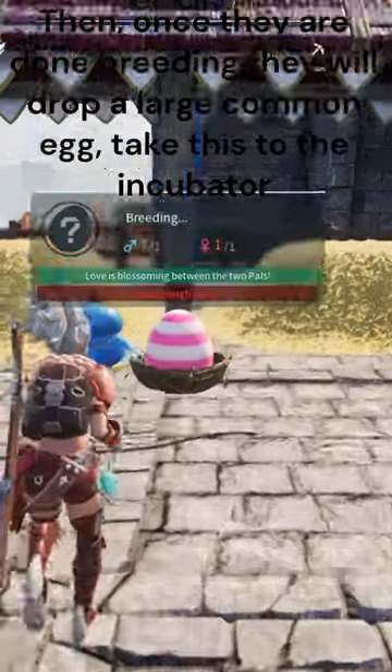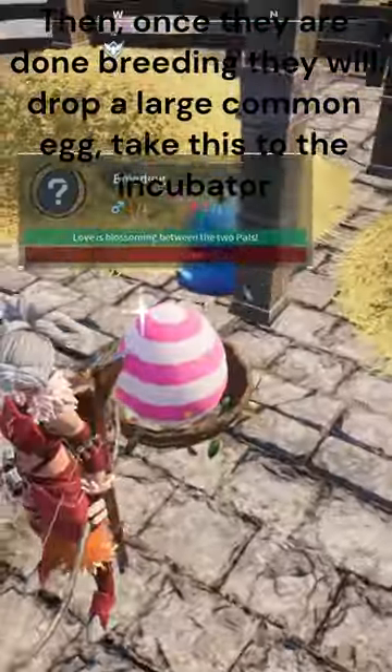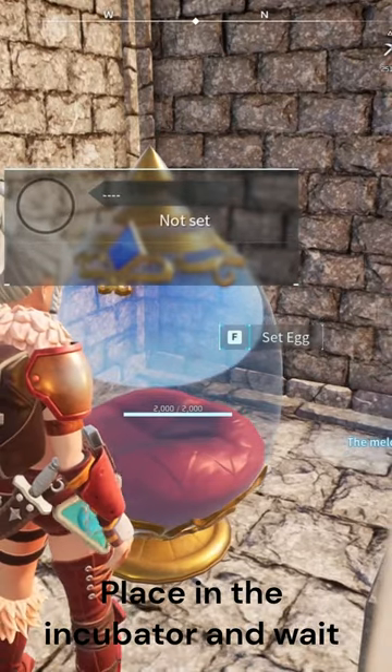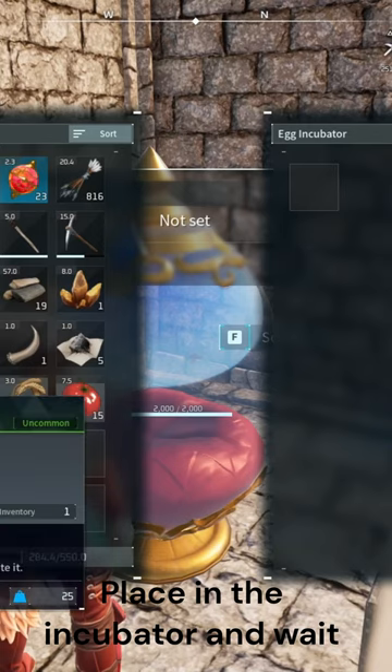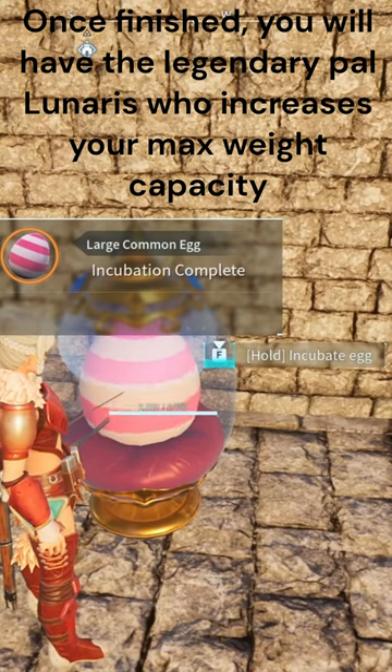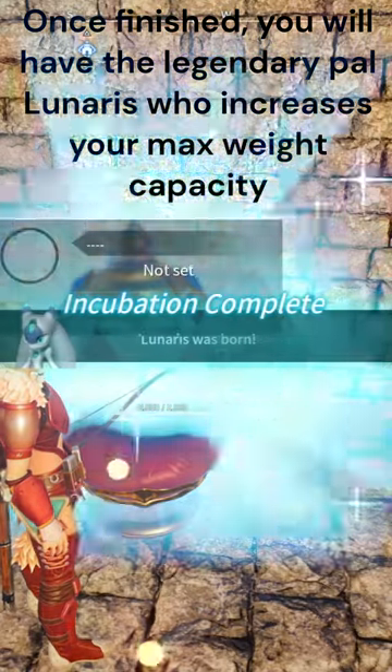Then, once they are done breeding they will drop a large common egg; take this to the incubator. Place in the incubator and wait. Once finished, you will have the legendary pal Lunaris who increases your max weight capacity.